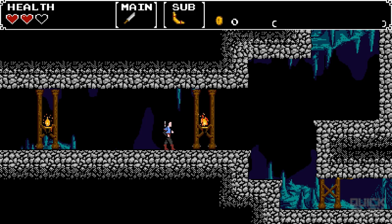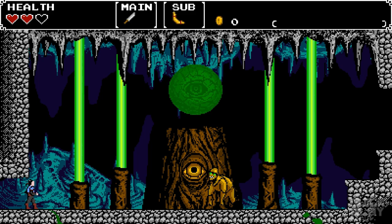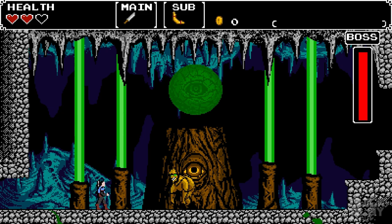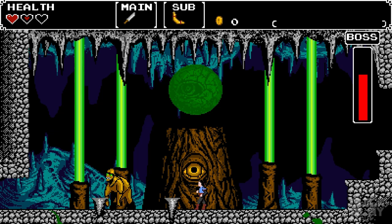Here we go. This boss fight took me a little while to figure out. He says: 'Are you lost, little one? I've got a surprise for you — you will never again see the light of day.' This guy is all about patterns. He throws a weapon first, then starts throwing axes, then stomps and the ceiling starts falling. You have to hope it hits him, and when he's stunned, you hit him for a ton of damage.